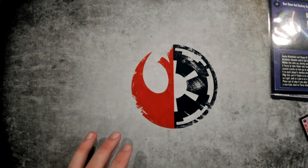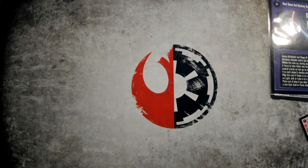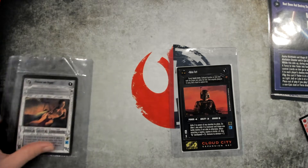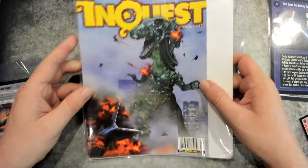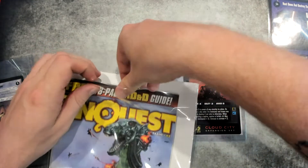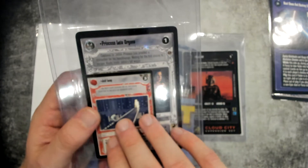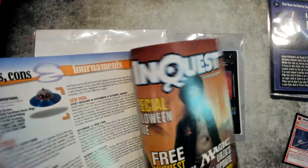Moving along to the semi-oversized, what I'll call the oddly sized — both of these were giveaways in Inquest and Scry. The way I got this Princess Leia is I bought this Inquest magazine, which had the Princess Leia as a giveaway in it. So that's one strategy of collecting these. The Princess Leia is not playable in decks — you can see she's just oddly sized, like about two times the size. These go for maybe $30 on eBay, and this magazine was also selling for $30, so I thought, maybe I could just buy this and get the card. That worked out well.